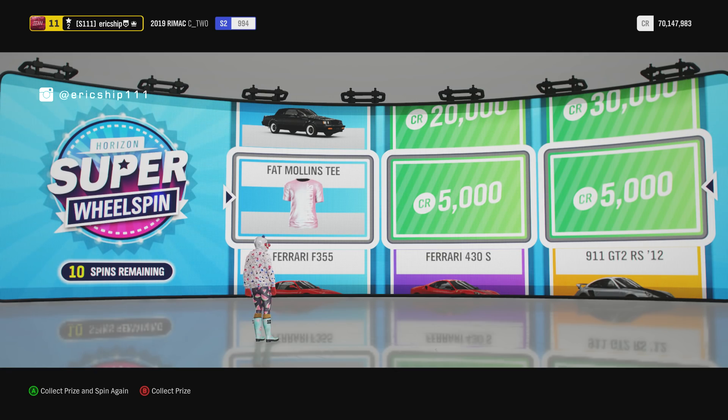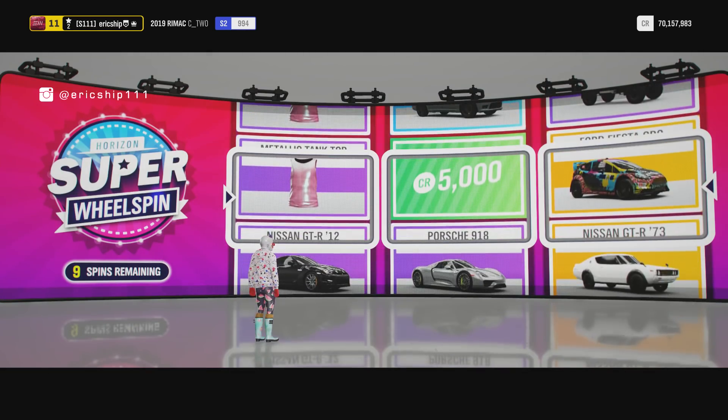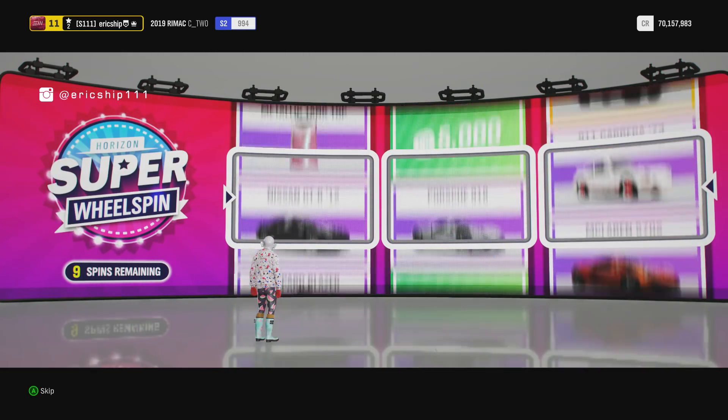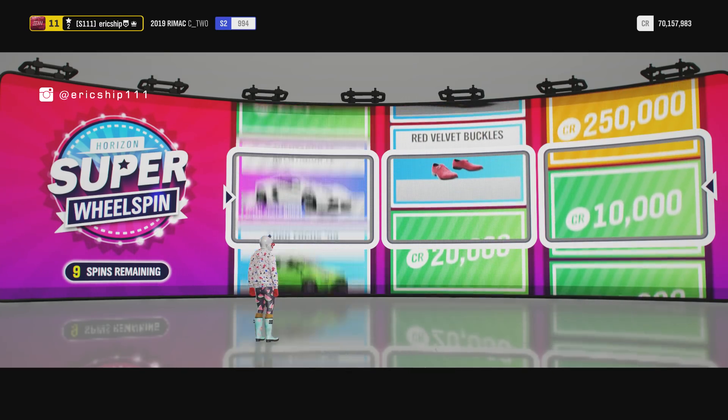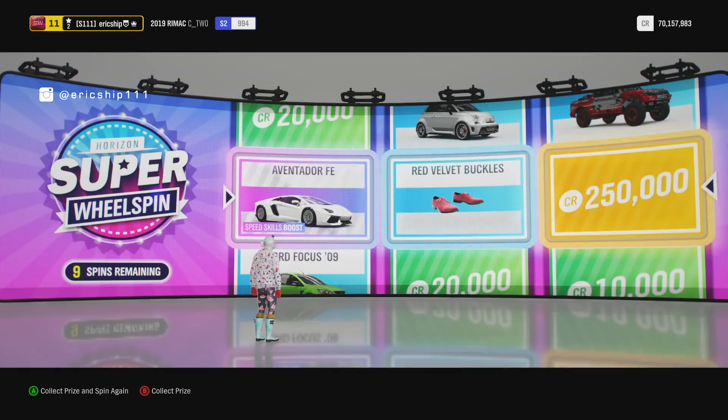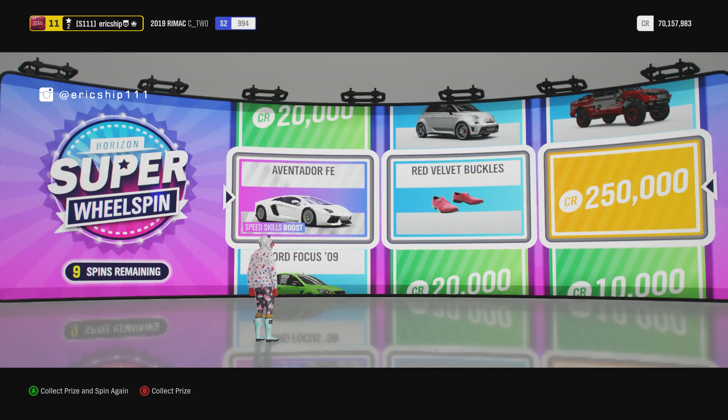So far I've done nine spins. Can we get something good for the 10th one? Lamborghini Aventador - nice - Forza Edition. And then of course it gets equaled out with the red velvet buckles.